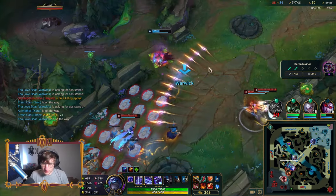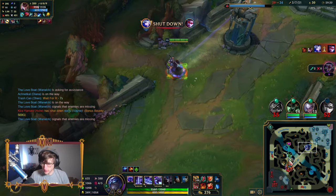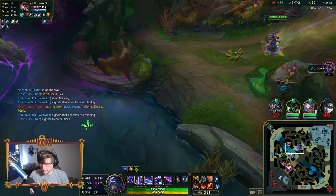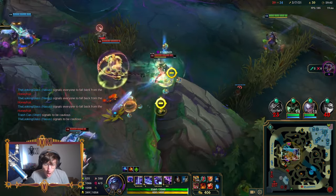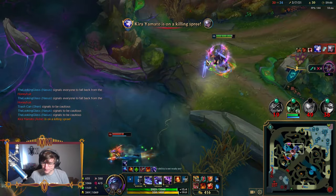Uh-oh — five seconds on ult. I will use that opportunity to talk about why ability haste is so important. If you had Kindle Gem instead of Bummies, you would have had ultimate up there, and you would have saved Vayne — and you would have pentakilled.